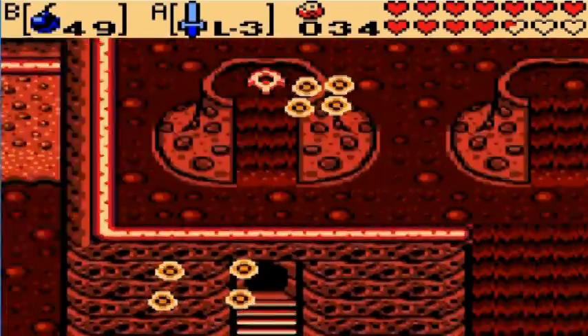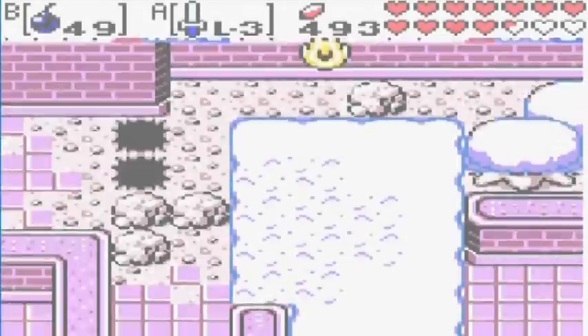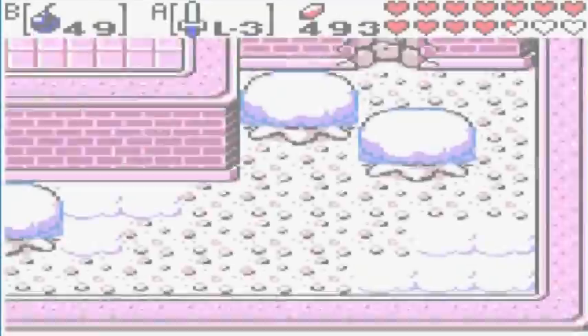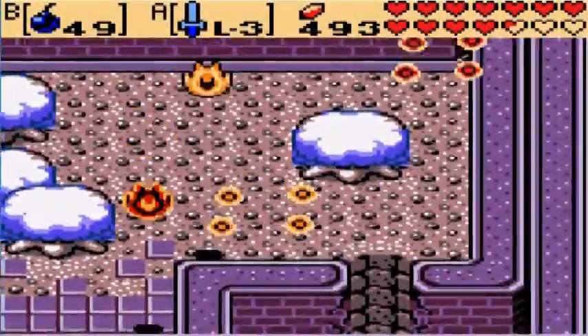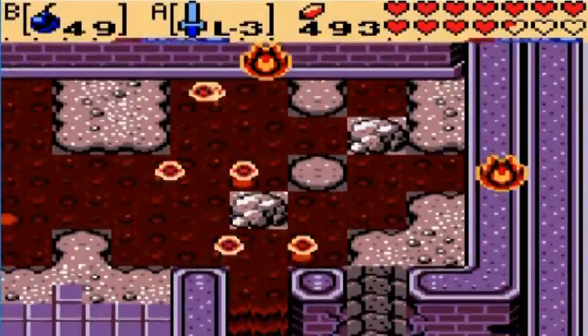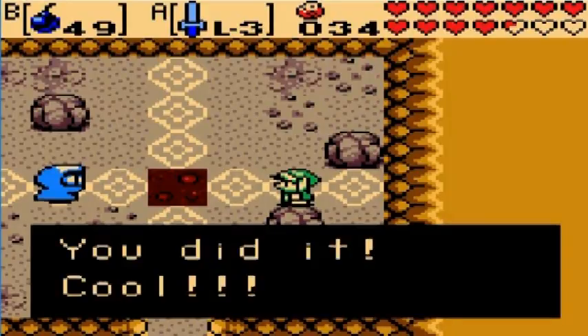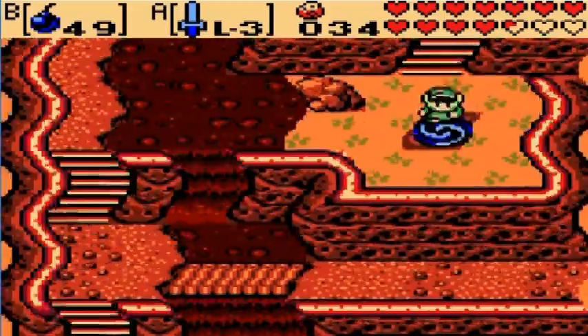The screen is shaking! Not really fatal, because the volcanic eruption is crossing over to Holodrum, and what was once snow and rock is now lava. Believe it or not, this is actually going to make the Temple Remains much easier to traverse, as you will see once we return to the Temple Remains.